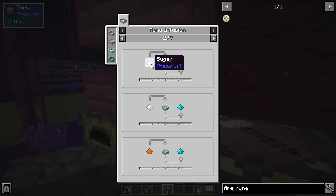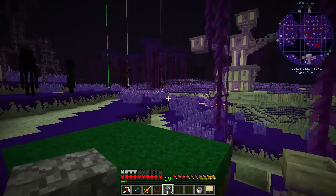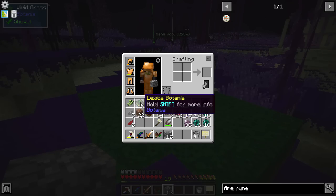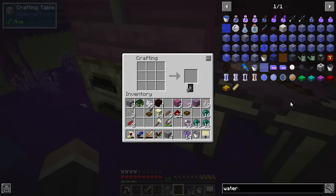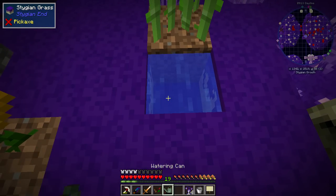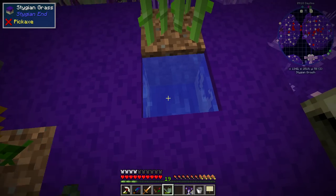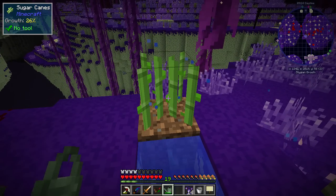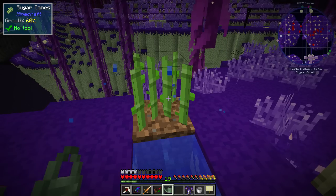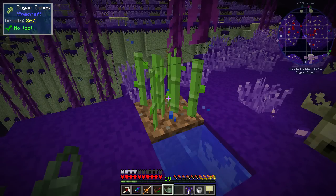So let me go get some more water and then we can hopefully grow some sugar cane. Glass bottles done. And I'm hoping this will work - I was a bit worried it would just completely suck up the water, but we can do that. I think this should work for our sugar cane - come on, do the thing, grow and do the thing!